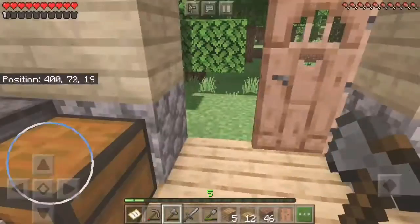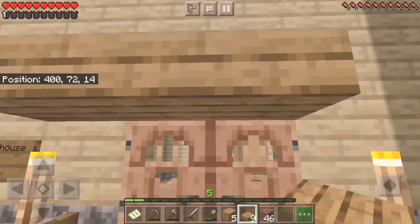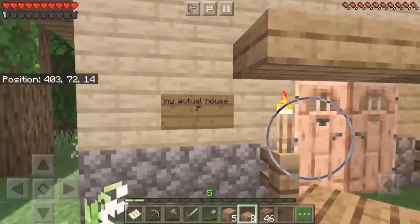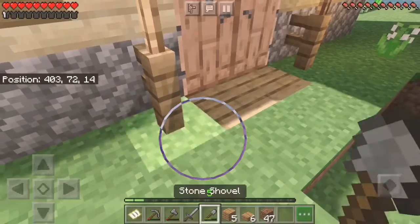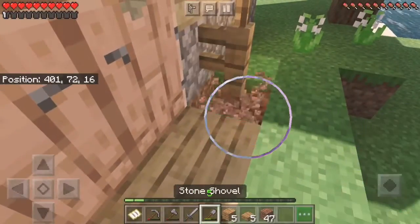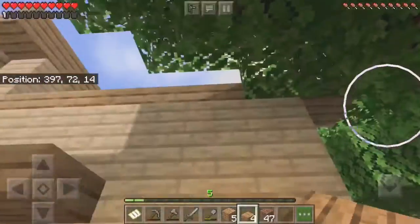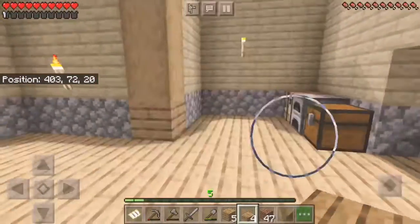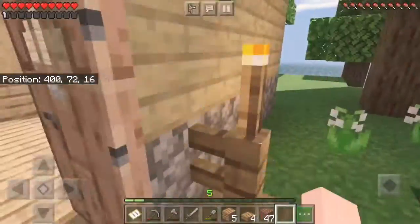I don't know why I have random doors sitting around in chests when I don't even have really any food. So I also put a little overhang on the outside — not really a porch, but like an overhang. I think that looks good. The roof still looks bad, but the inside is looking very cute and cozy, I think.